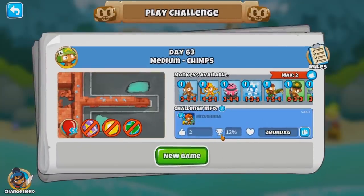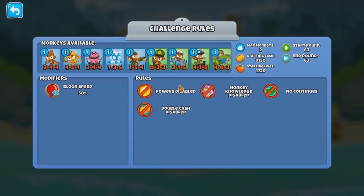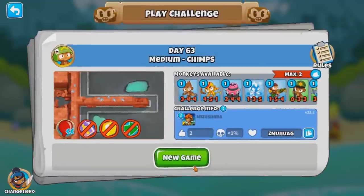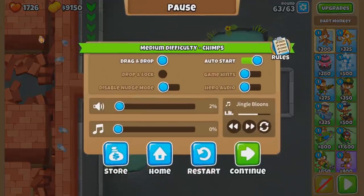Day 63, 12% completion. Only 3 wins in 600 attempts. So we can take a lot of bloons on round 63, and 2 towers with selling. Let's try to crack it. The only group bomb power I see... I've got Maelstrom. Maelstrom then.